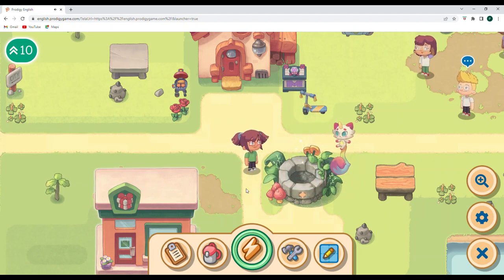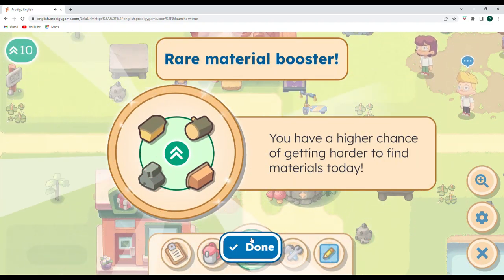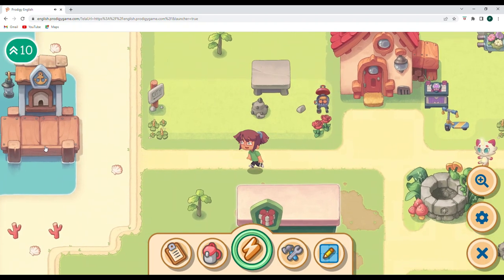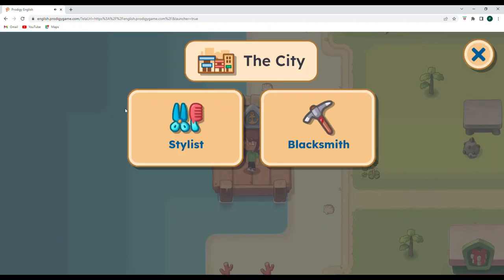Let's click on wish and see what happens — fingers crossed! And we got a higher chance of getting harder to find materials today, which is awesome. So I might be chopping down a whole bunch of trees today because that is quite tough for me. There's a 10 here; I'm not really sure what that is, but that might be part of the wish coin.